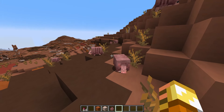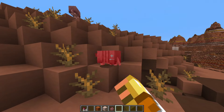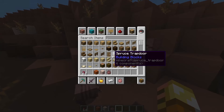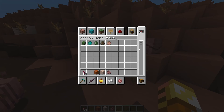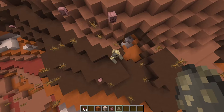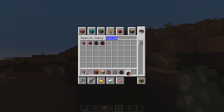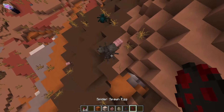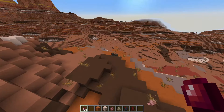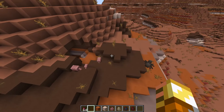They might look defenseless, but if you hit one, you can see it rolls up into a little ball, making them more defensible. They'll even react to undead mobs and roll up. Also, both spider variants will run away from armadillos out of fear, because armadillos eat spider eyes and scare away spiders. It's a really neat little feature that could be used in interesting farms.